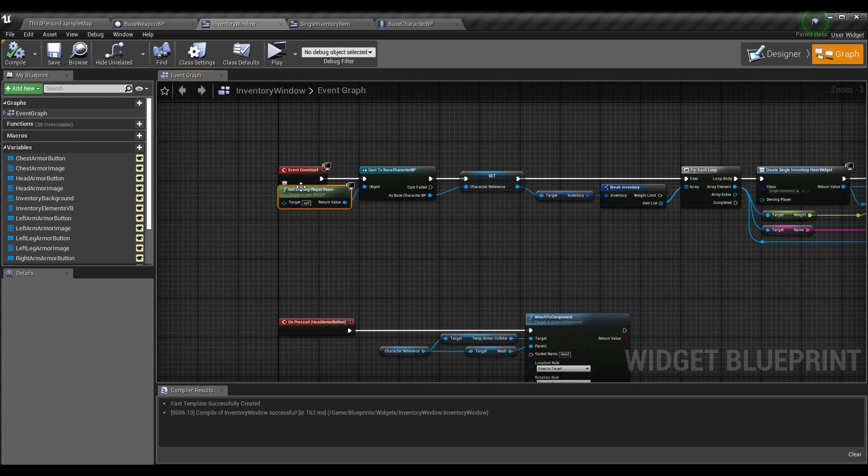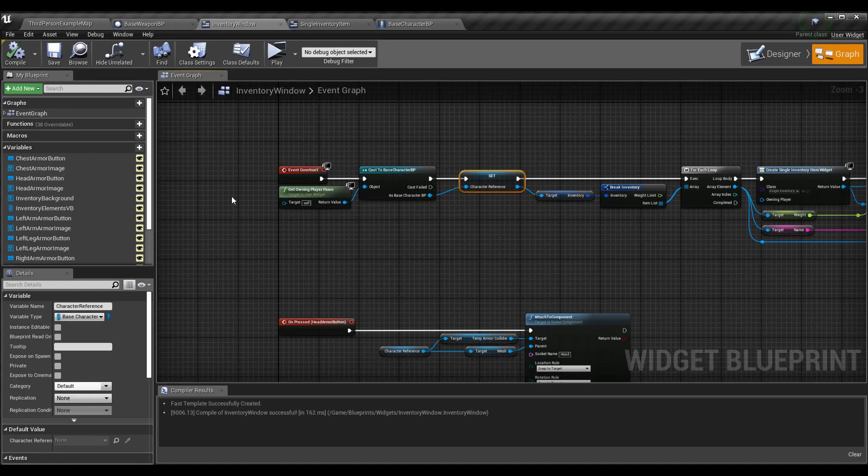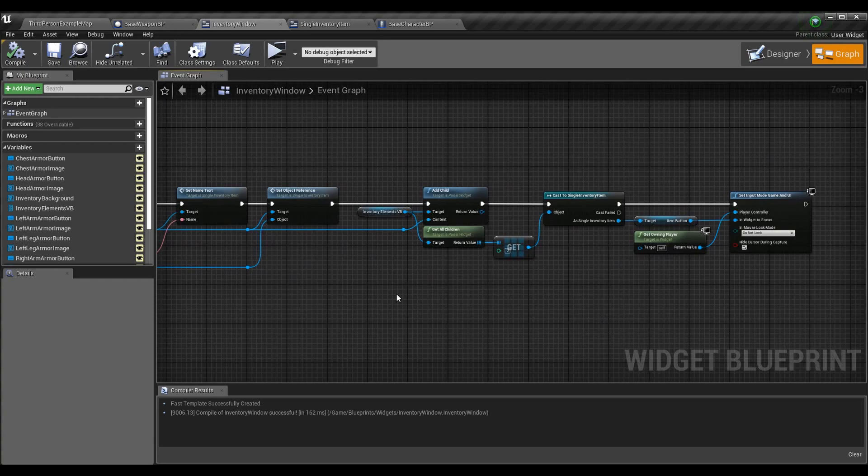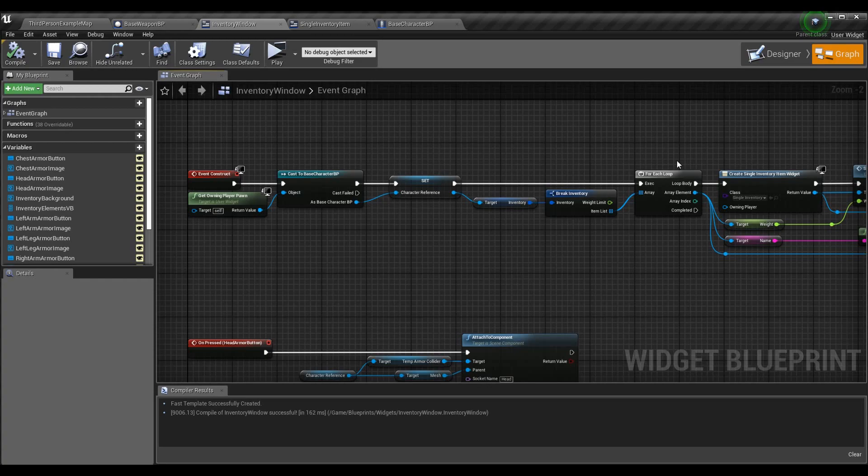I'm making sure that I'm getting the owning player pawn of this widget, then casting it to my base character BP — my character blueprint — so I can get things like the temp armor collider from it, and then I'm setting the character reference to that. I did not have a character reference before, so this is new. To actually make this reference, you can just drag off of your cast and hit promote to variable. The rest of the things in begin play are related to weapon stats, which we already covered in a previous episode.